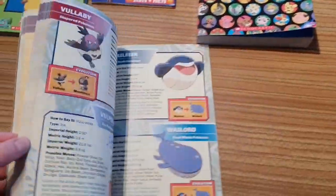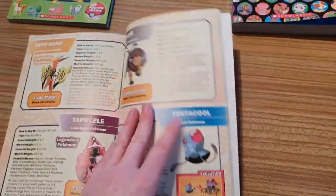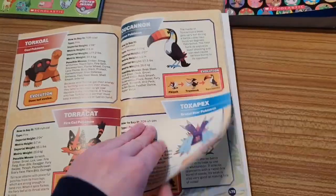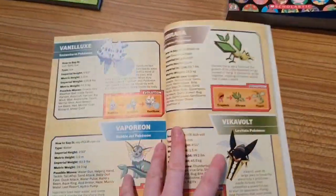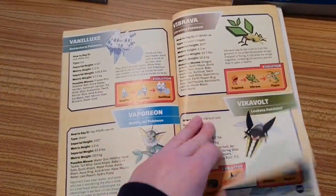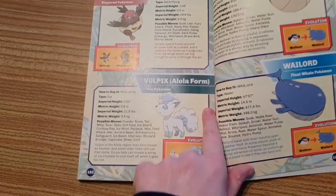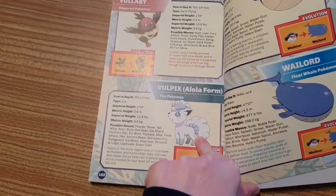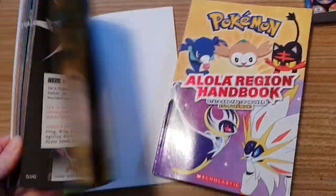Looking for Vulpix — it would be under V, because these are in alphabetical order. There we go: Vulpix, Alola form. Now, regular Vulpix is a Fire-type Pokemon. In Alola, it is an Ice-type Pokemon. And I can prove it because I have the books.